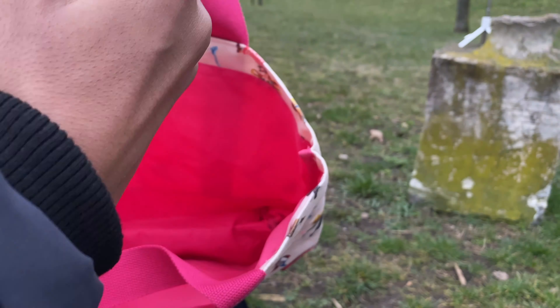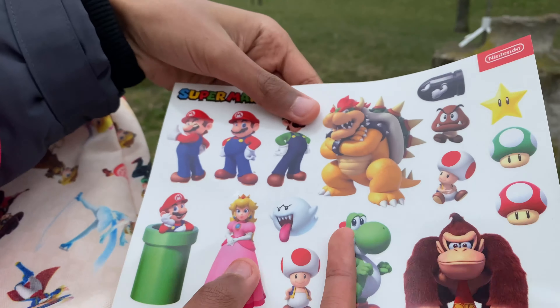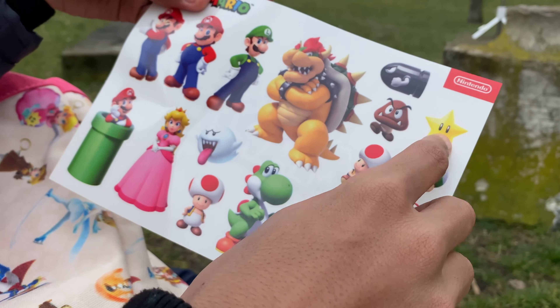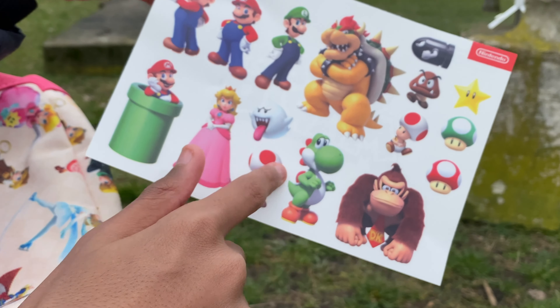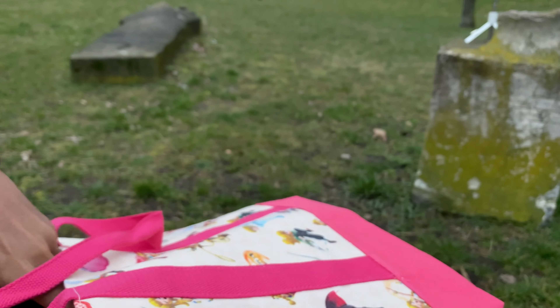So now I can put the game inside, and the stickers — because I also got a bunch of free Mario stickers. That was unexpected. So: Super Mario, Mario, Luigi, Bowser, Goomba, Toad, Superstar, 1-Up Mushroom, Super Mushroom, Bullet Bill, Mario in a Pipe, Peach, King Boo, Toad, Yoshi, and Donkey Kong. That's great.